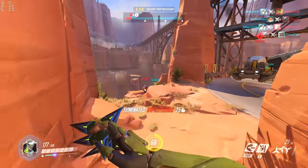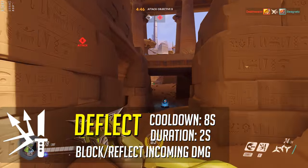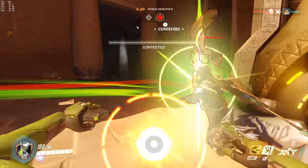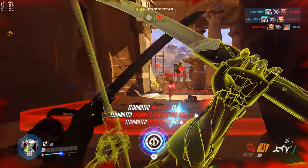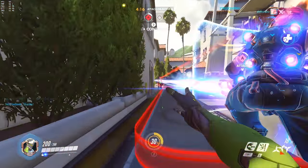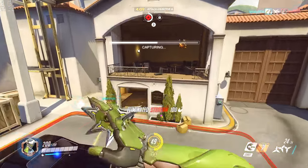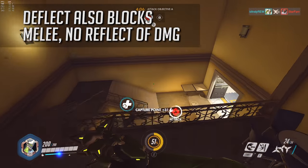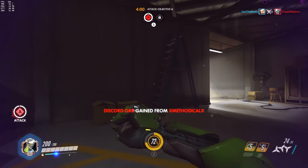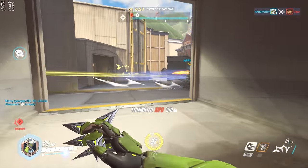Genji's second ability is Deflect, which sends bullets and projectiles back at enemies. There are things he cannot deflect — laser or plasma weapons like Symmetra's or Winston's, and Mei's freeze stream (though he can deflect her icicle). The direction you point your crosshair matters: lining it up properly turns Deflect from a purely defensive move into a devastating offensive one. Headshots do work with Deflect, but only with weapons that can headshot in the first place.